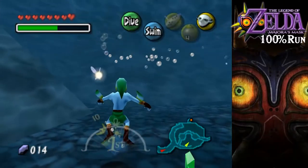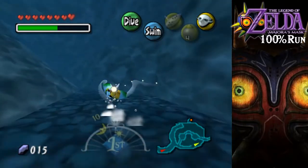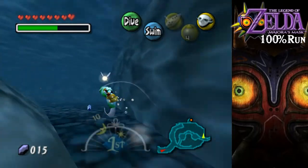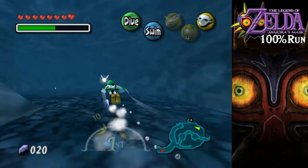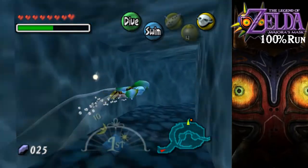There we go, we got three of the required amount - three of the four to get a new heart container. The one back here is just rupees, but I'll still show it.